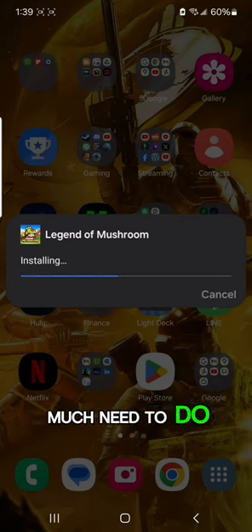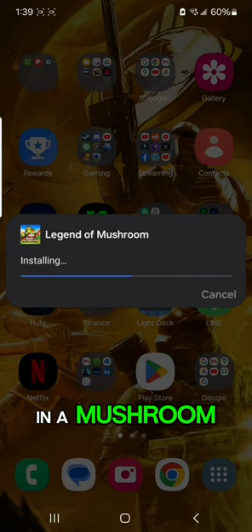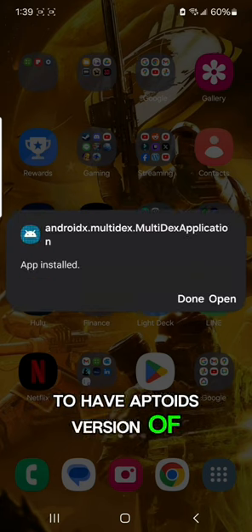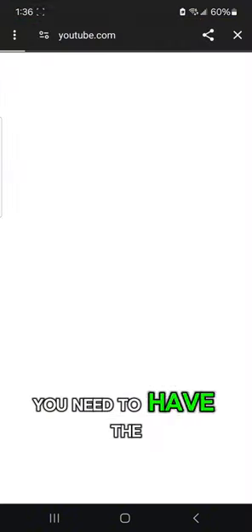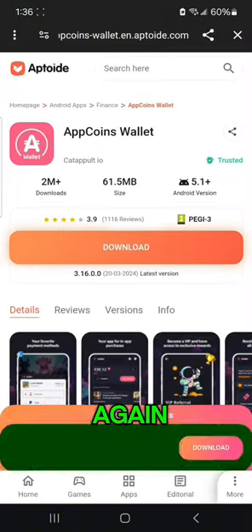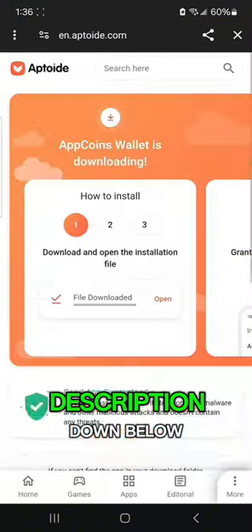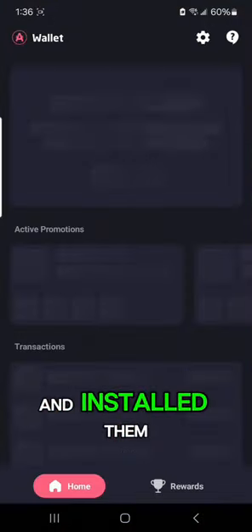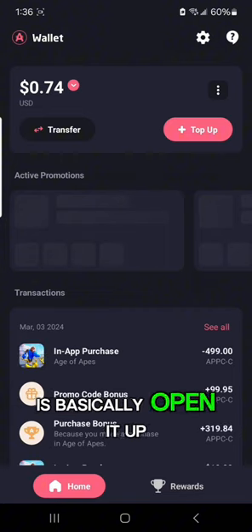All you pretty much need to do is just install Legend of Mushroom. You have to have Aptoide's version of this, and then of course you need to have the Aptoide wallet as well. These are both in the description down below, so you're welcome to take a look, download them, and once you've downloaded and installed them, then all you've got to do is open it up.